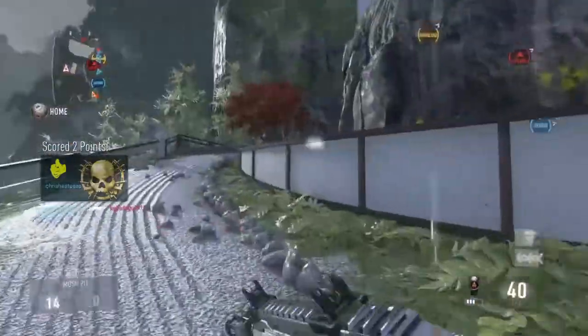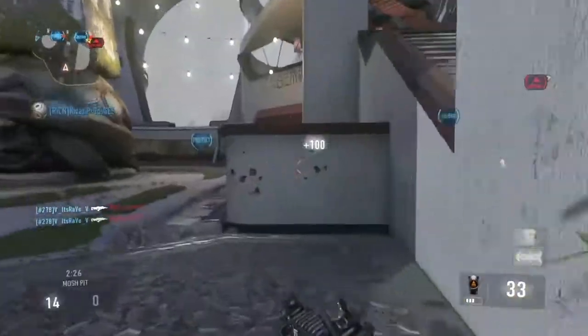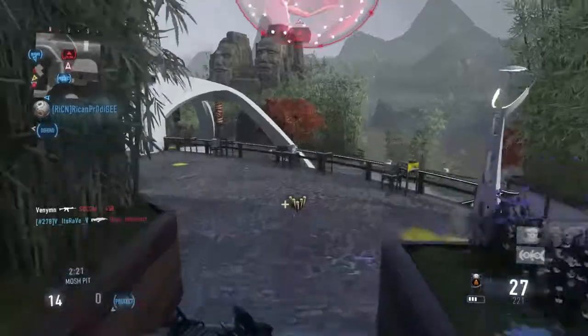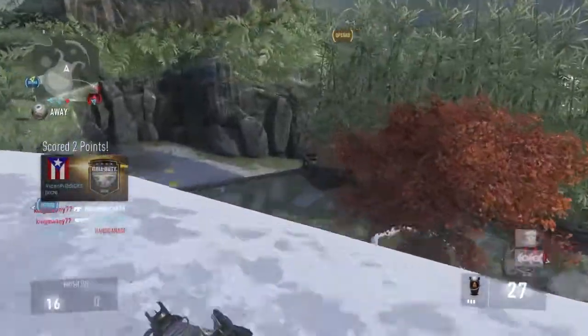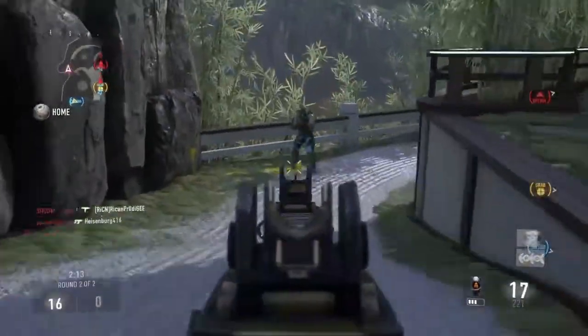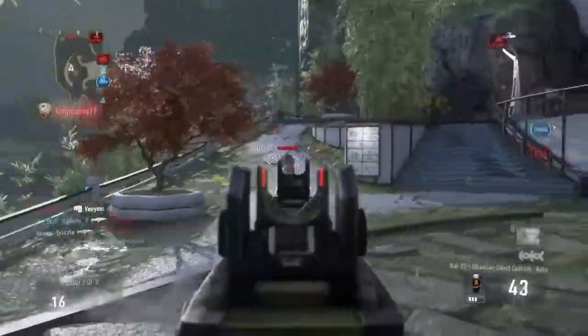The plus one mobility gives you ten percent less aim-down-sights time. Most people can't notice it, but I can — that's why I don't run Quick Draw on the BAL-27 Obsidian Steed, because it's like a halfway Quick Draw, and that's good enough for me. That frees me up to run Extended Mags, Foregrip, and Stock.